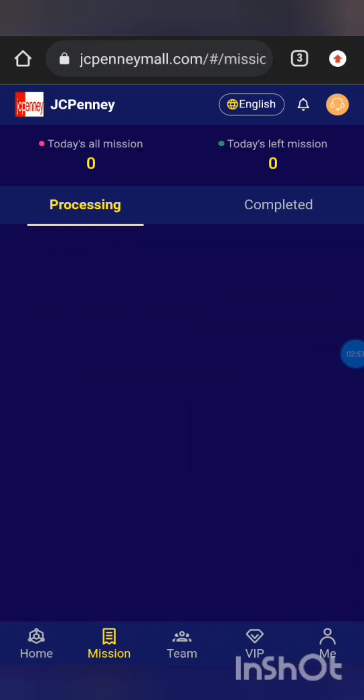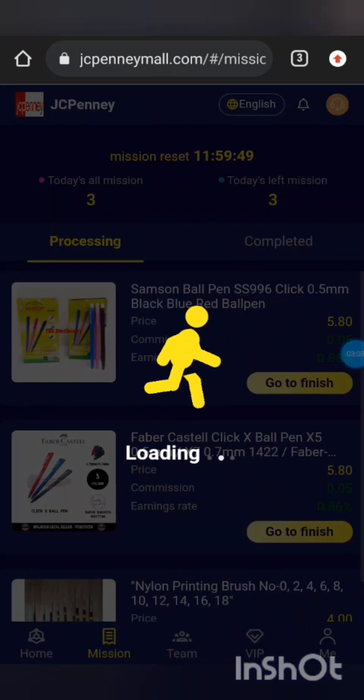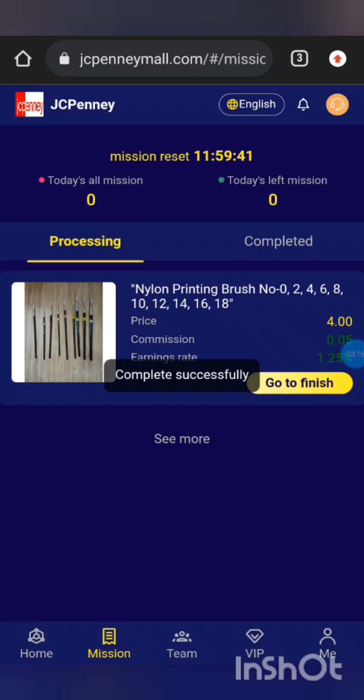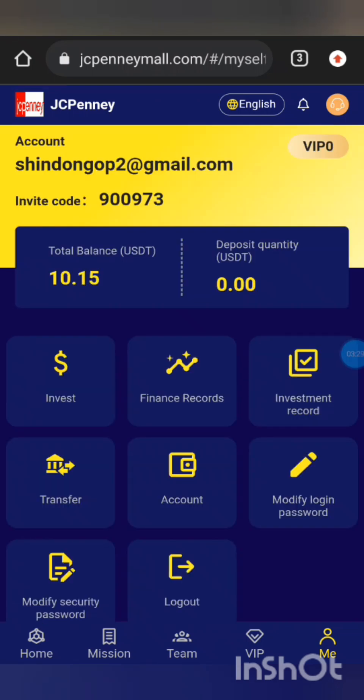That is the list of VIPs. To do the day's mission, you need to click where it says mission. The first icon is home and the second icon is mission. Then your missions pop up like this. There are three missions to be completed per day, so you click finish.